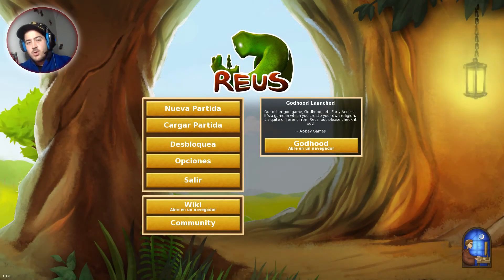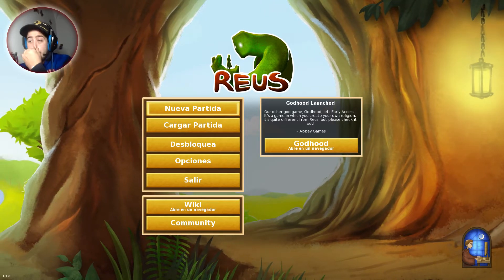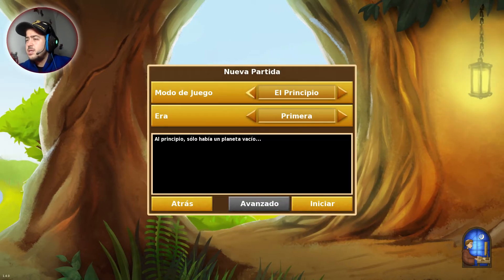Hola viciados y viciadas, soy Juanme y estamos en un 'Así Se Juega' con un juego que se llama Reus, que estaba gratuito en Twitch. Vamos a jugar una partida; parece que va de dioses que ayudan a los humanos, pero en la introducción se veía como que también los humanos al final se ponían en contra de los dioses. Una cosa extraña. Entonces vamos a hacer una nueva partida.